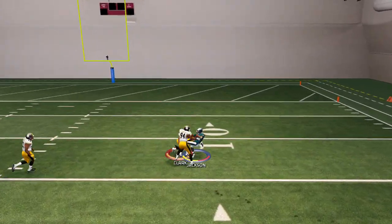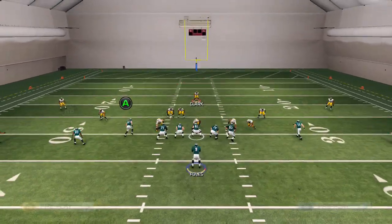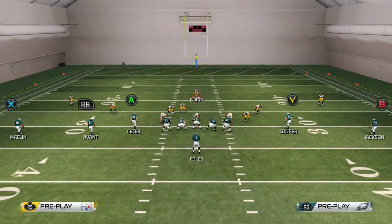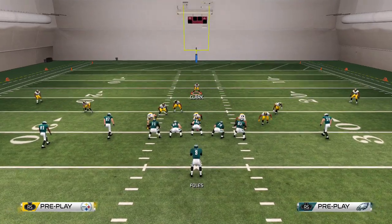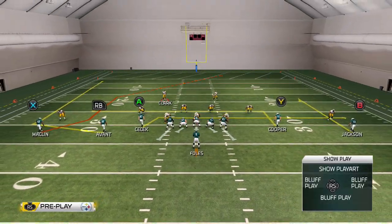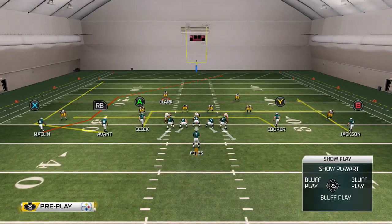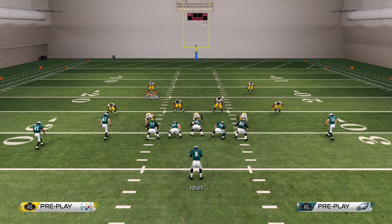Fade route - use a lead pass inside versus zone and you can get that every single time. Now running this versus man - versus man you can throw the quick wheel route. Just hike and throw it. What you need is an in-route, a violent drag, and put DeSean Jackson on a streak all the time with this team. If they use their safety, make sure you have a streak to the opposite side every single time because you will score - no matter what cornerback you're playing against on a deep streak with these guys, you will score.